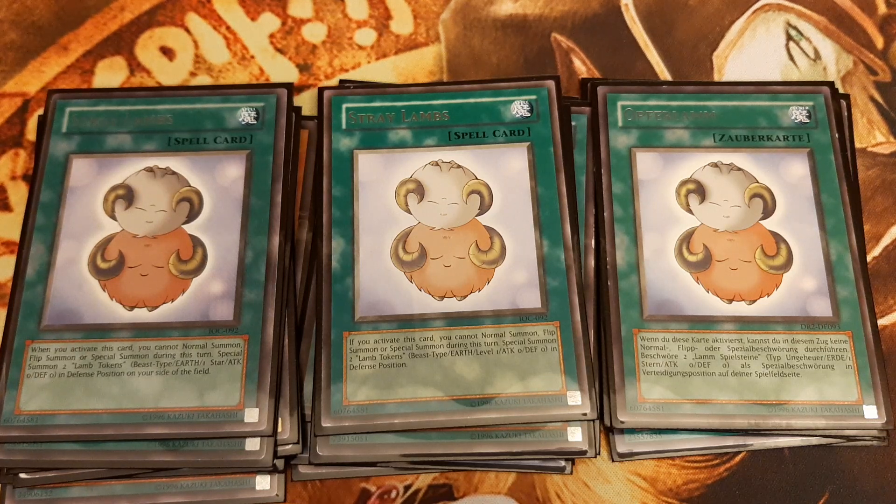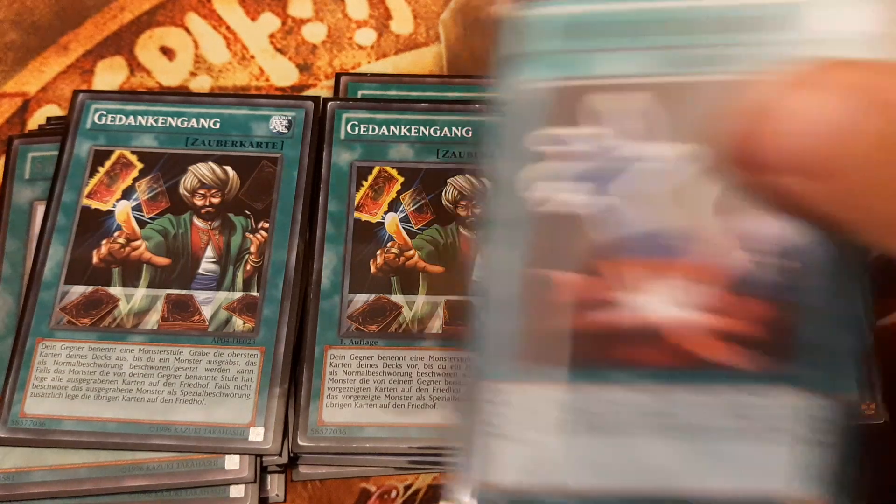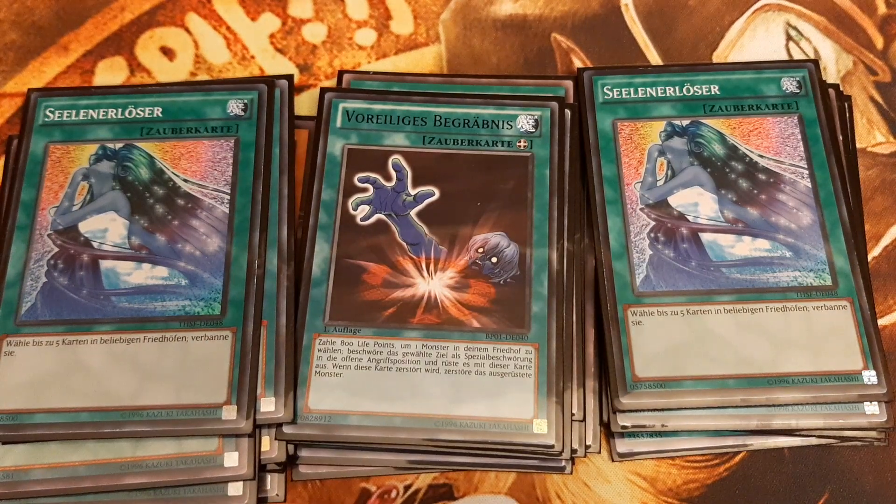The second best way of summoning Dark Magician of Chaos or Cannon Soldier is by using Reasoning. Two scenarios are plausible: either the opponent doesn't know our strategy and calls anything but our level 8 Dark Magician of Chaos, or he knows our strategy and calls level 8, which will either special summon Cannon Soldier for us or dump Dark Magician of Chaos in the graveyard. In the last case, the only way of accessing him on the very same turn is via Premature Burial, or indirectly via Soul Release, which banishes him from the grave, allowing us to access him via Dimension Fusion and start our OTK.